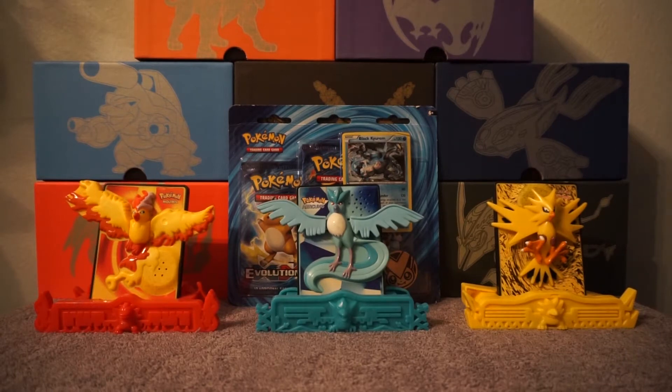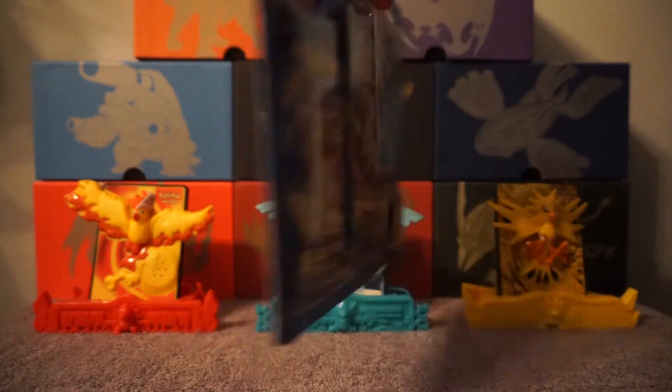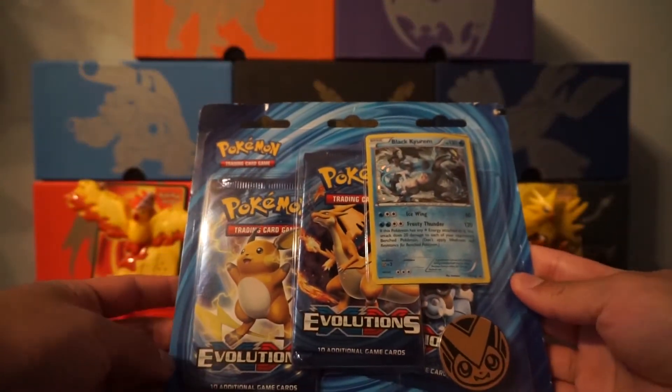Hello everyone, welcome back to another Pokemon card opening here on PrinceMemo VG. Today we're gonna be doing round two of the Arambe Pack Battle League, this time against Mara's Poketron. This is the Requires in the set — we're gonna head over to the Kanto region. Last round was the Alola region with the Sun and Moon set. This time it's the Kanto region with the Evolution set.